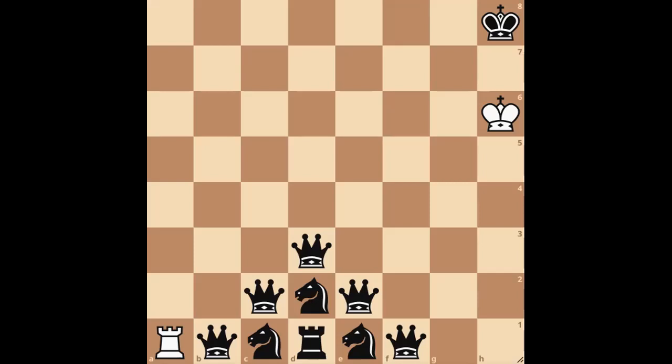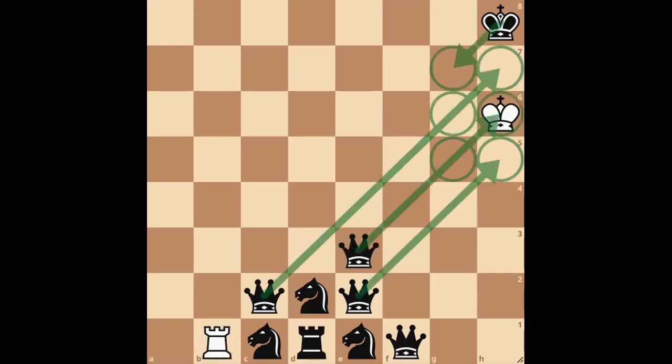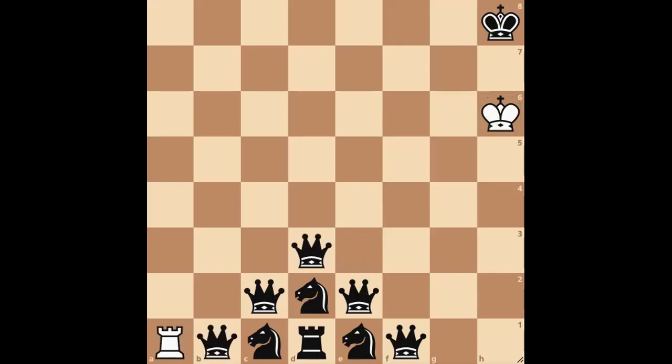Welcome back. I hope you paused this video and took time to notice that we are in big trouble. Any move like rook captures queen is checkmate in one move. So we must look for checks. We have the white pieces. The only check from our white rook is all the way up to a8.